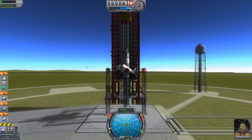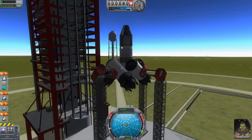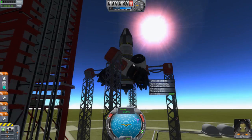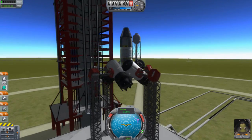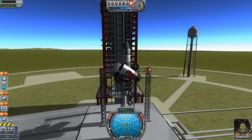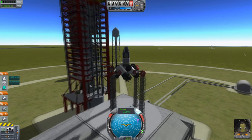There we are. All it is is just these empty fuselages, this rocket fuel which will last for ages. We've got this rocket part here that will help us go up — you get the point. I had to put these things on the side to make sure this thing doesn't fall down. Alright, let's go.